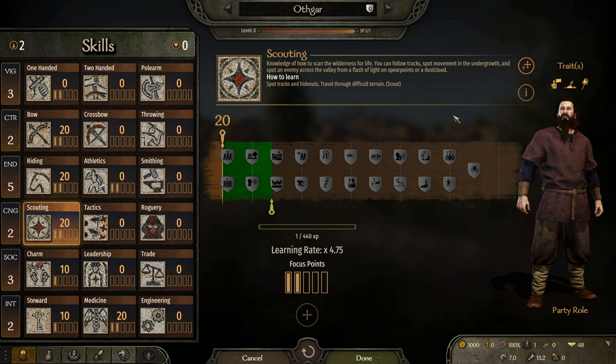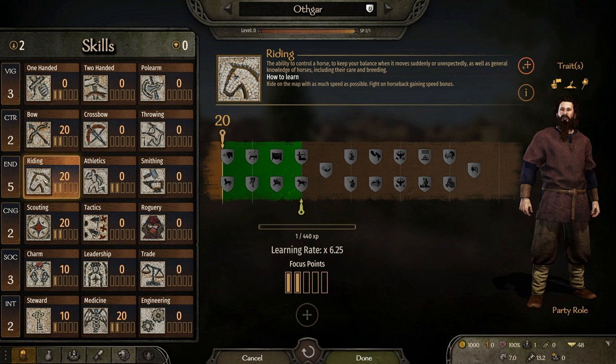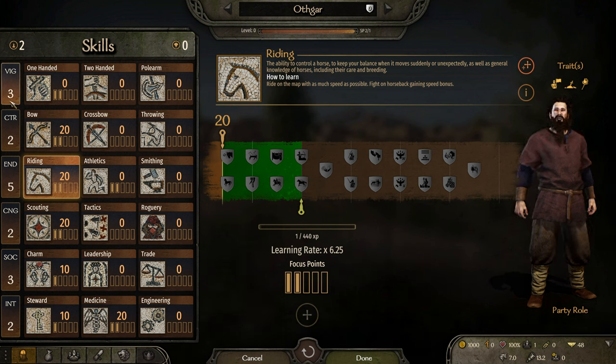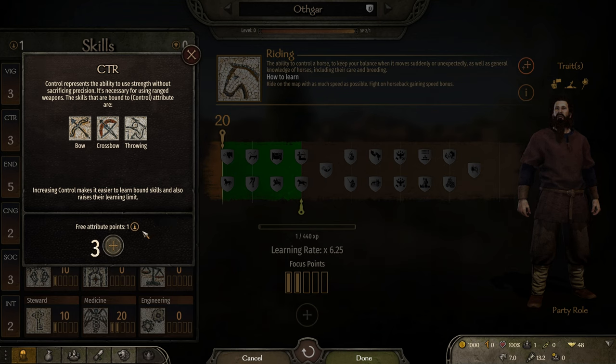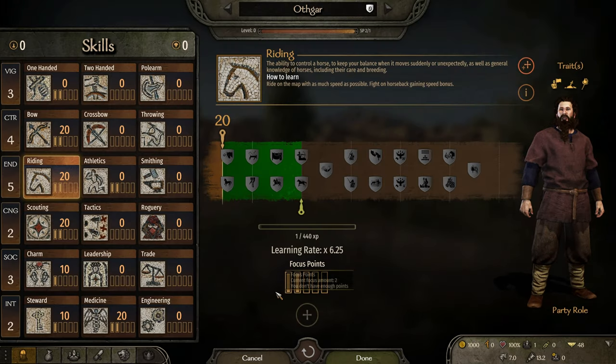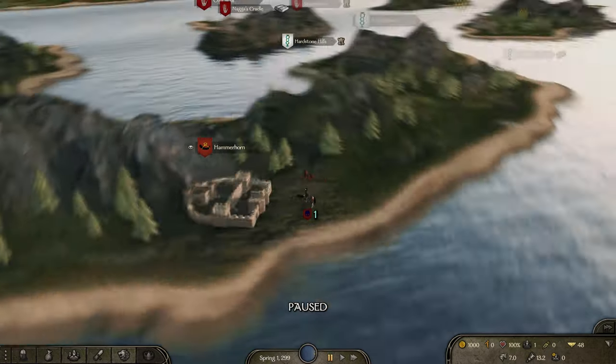I've definitely focused with my main character on a bit of combat. I'm already through points — damn, that's fast. Let's get archery to 4 because we'll be using the bow a lot, especially early on. Let's click OK.